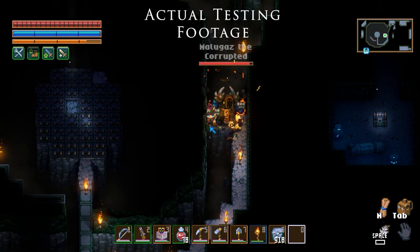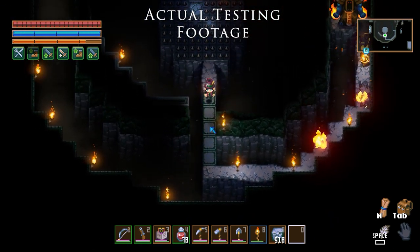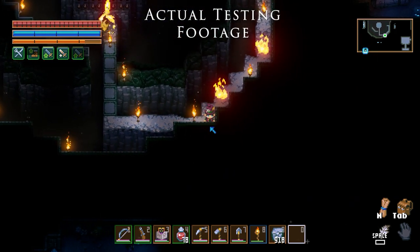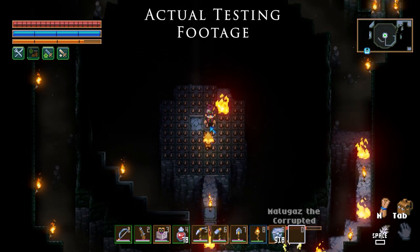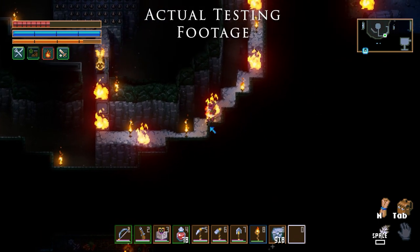So anytime that he teleports out to you, all you have to do is run him back into his spawn area. Once he teleports in, you run back out. If he teleports back out, you can run back in again. In theory you could do this for the whole fight, but that would be exhausting and a little dangerous. Sometimes the fire gets in the way and you're going to have to take some damage.